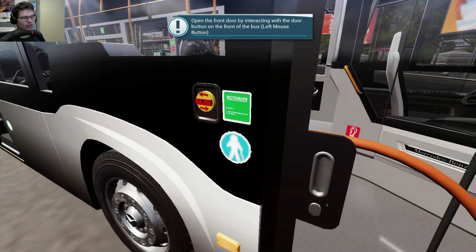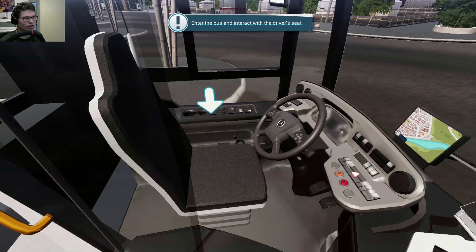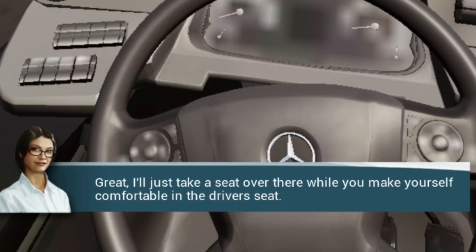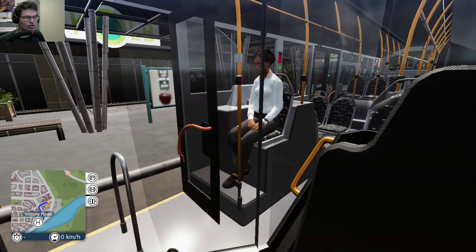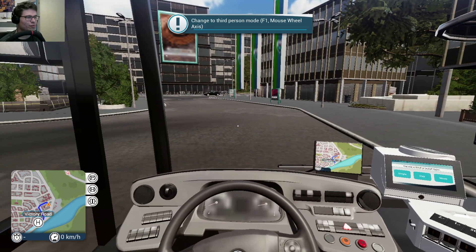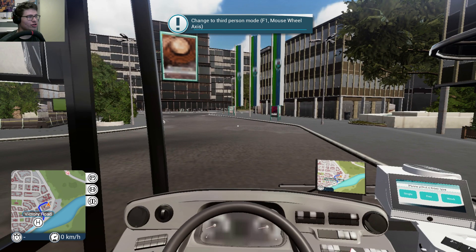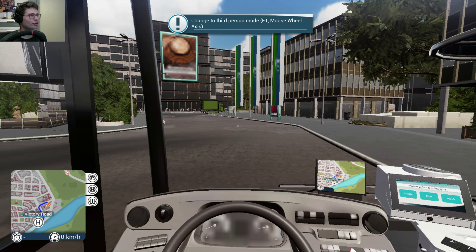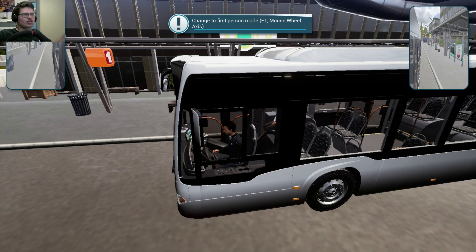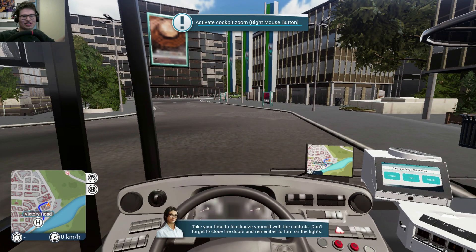Open the front door by interacting with the door. Enter the bus and interact with the driver's seat to take your place. Left mouse. Oh, there we go. I'll just take a seat over there while you make yourself comfortable in the driver's seat. Oh gosh, I'm going to be looked at. Change to third person mode. Oh, that's zooming in. F1, does that work? No, that only changes the volume. I'm closing the doors already. There we go. I just had to zoom out and zoom in again. Okay, that was easy.